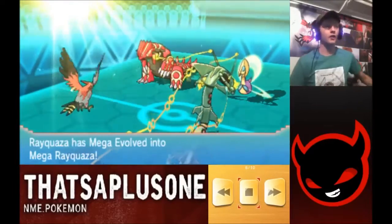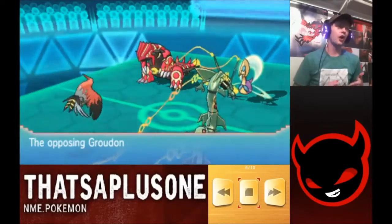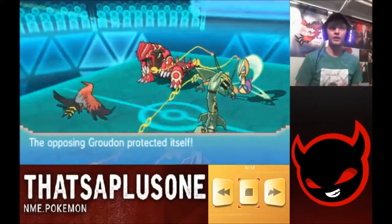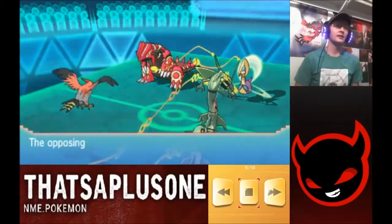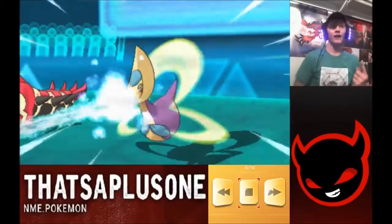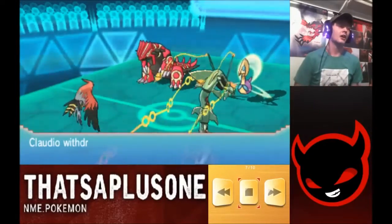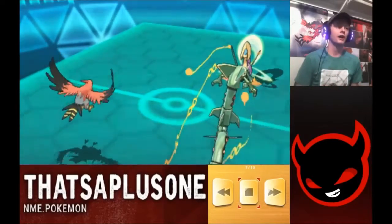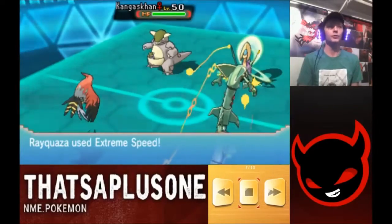Anyway, we have Mega Rayquaza on the board. This thing's ability is Delta Stream — it's going to make sure all of my Flying-type Pokemon take reduced damage from Rock, Ice, and Electric-type attacks. Talonflame can still take Water attacks, Rayquaza can still take Dragon and Fairy attacks, but most moves that would hit Flying-type Pokemon for super effective — like this Ice Beam on my Talonflame — are going to do less damage. Delta Stream was able to weaken that attack, which definitely let my Talonflame live, which is a super cool use of Delta Stream right there.